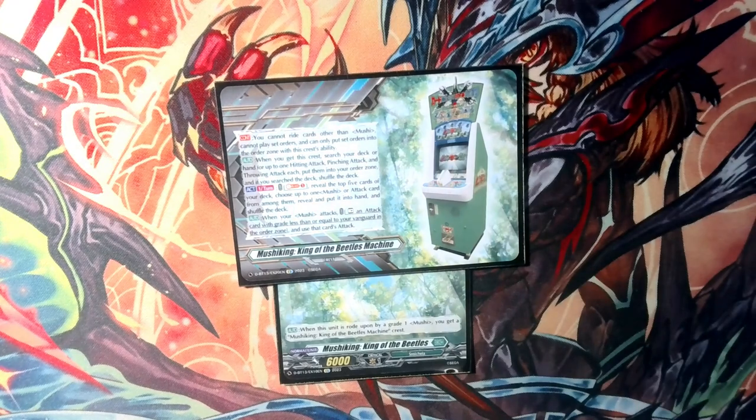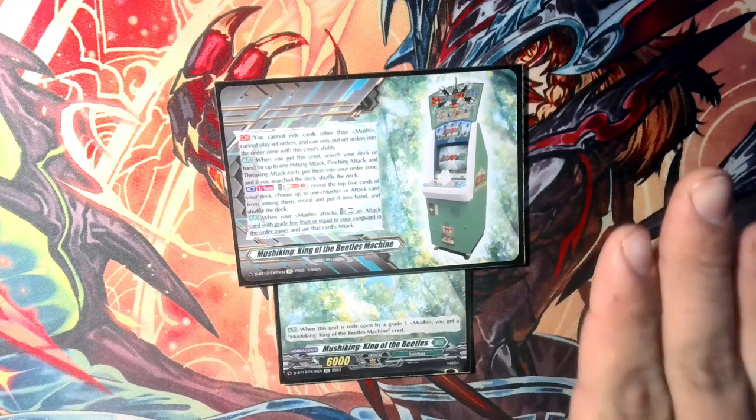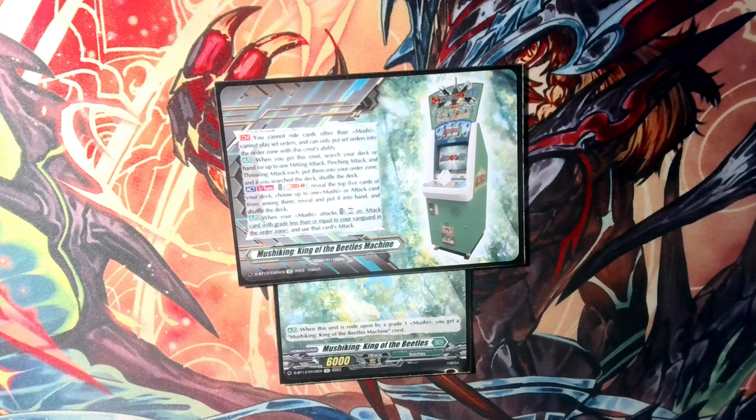But what does the crest actually do? You cannot ride other than Mushy King cards. You cannot place set orders, and can only place set orders in the order zone with this crest's ability. When you get this crest, you will search your deck or hand for up to one hitting attack, one pitching attack, and one throwing attack each, put them into your order zone, and if you search your deck this way, shuffle it.